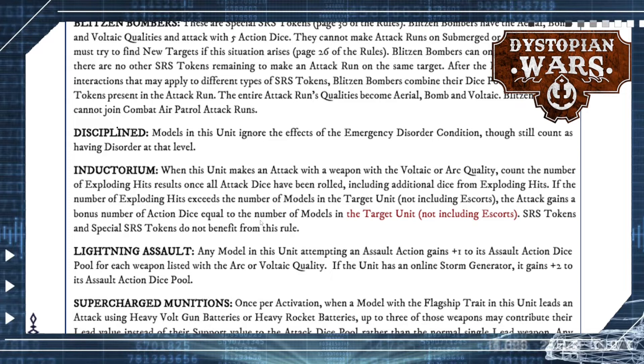Also, if they have a storm generator, they actually get two of them — a sort of automatic mini built-in fury generator. The last special rule is Supercharged Munitions, the latest addition to these orbats. Your flagships shoot harder because they can take up to three heavy volt gun batteries or heavy rocket batteries and have them shoot at lead value instead of one lead and two in support. For Gustav bombard weapons, they get a flat three extra attack dice, bringing it from 11 to 14.